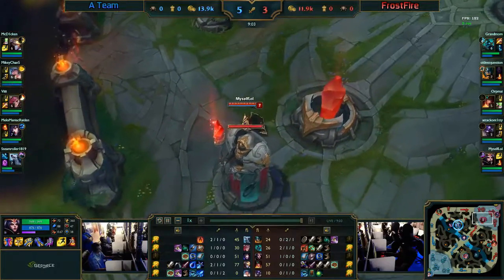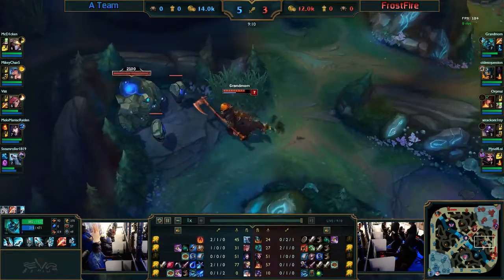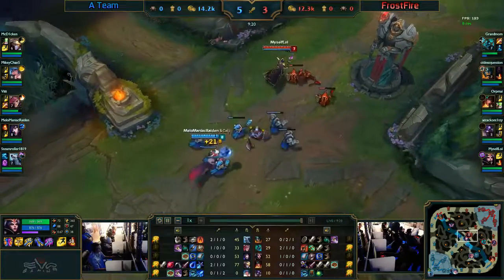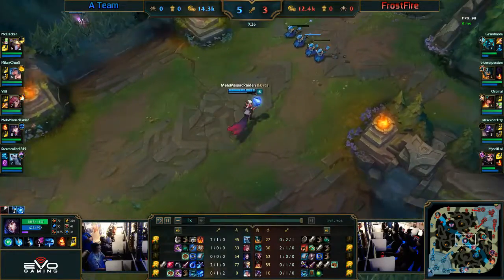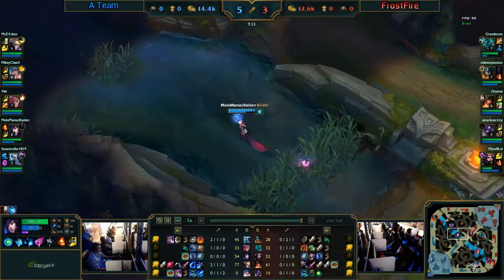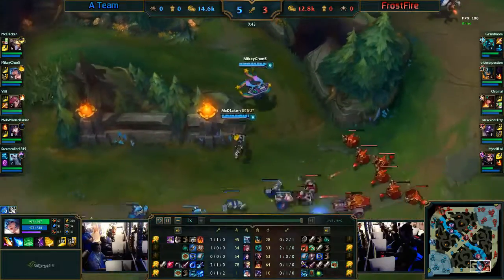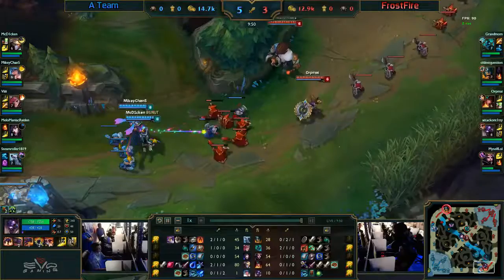A lot of that gold difference comes from the CS advantage in both top lane and bottom lane — 20-plus CS leads in both those lanes. The only roles where Team Frostfire are winning: it's tied in the mid lane, and then Alistar has more CS, but that's largely because of the shield passive. Unfortunately a siren going by in the city, but that's what happens.